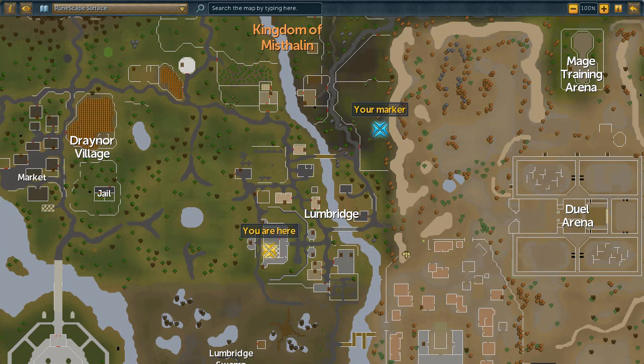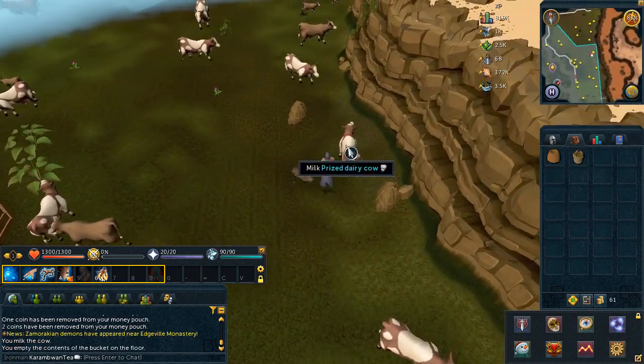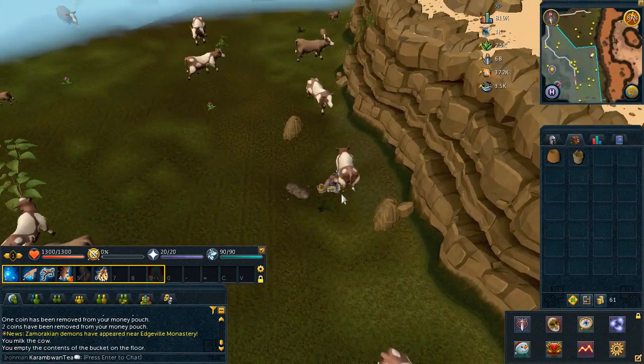First, let's go ahead and grab the milk. Head to the location highlighted here on the map. Pick up a bucket if you don't have one, and use it on the prized dairy cow on the right side.